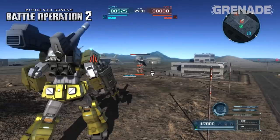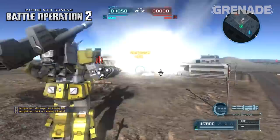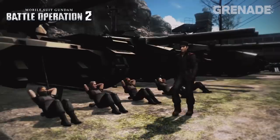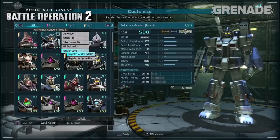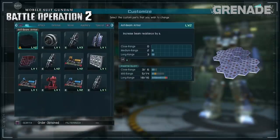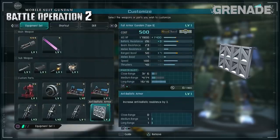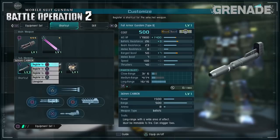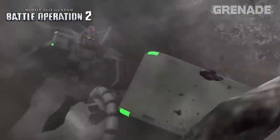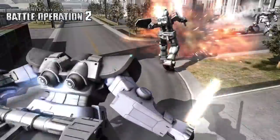Ops 2 uses a rock-paper-scissors style approach, with each of the three class types being superior to one other and disadvantaged against another. This becomes the basis of attacking, and you'll see on screen if you have a superior Gundam to take the fight. Don't get me wrong, you can win with any model, but tactically you'll need to switch up your play when facing a superior mech. The Jack of All Trades standard class will usually be victorious against the faster melee-focused models. Those faster mechs will do very well against the support classes, and the support class will regularly out-fight the standard mechs.